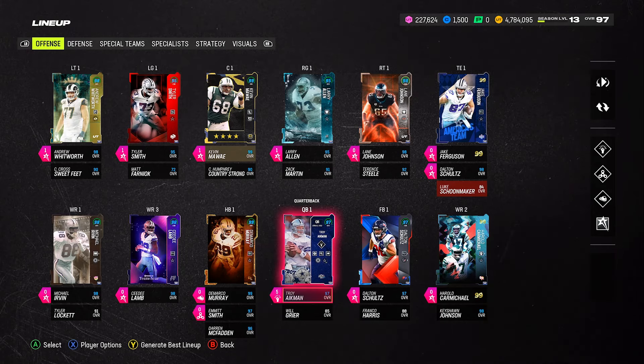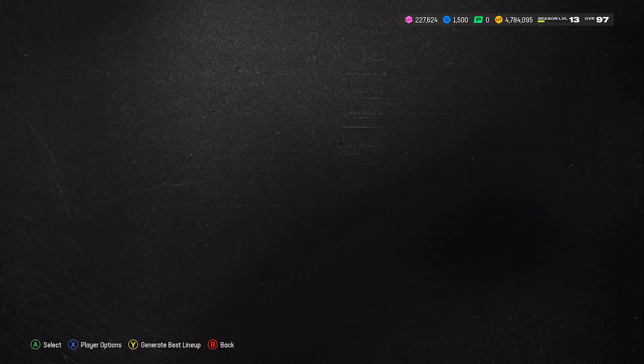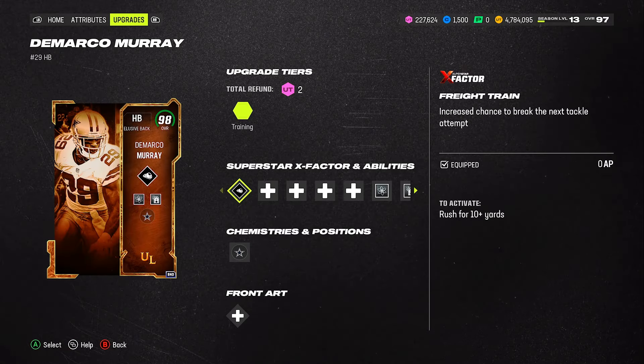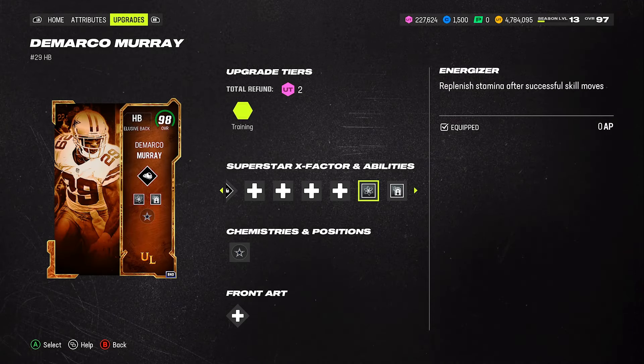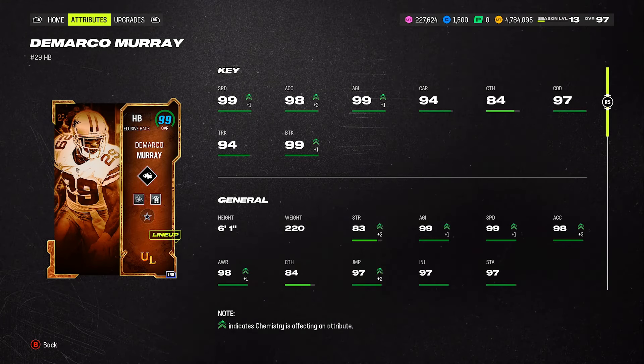We got three new additions: DeMarco Murray, Jake Ferguson, and one more. On DeMarco Murray, when I'm running with him I've got freight train, energizer, and jukebox. Here are his stats and the way he's looking on the squad.